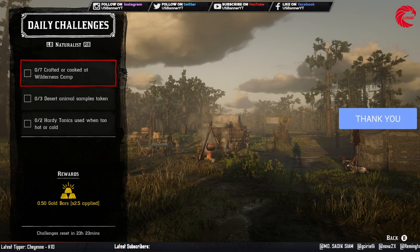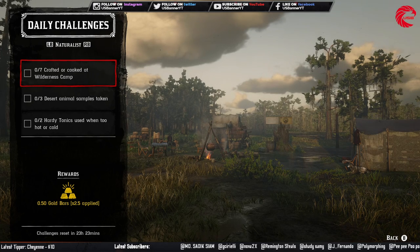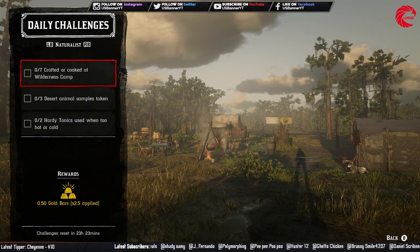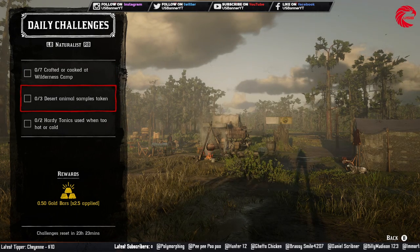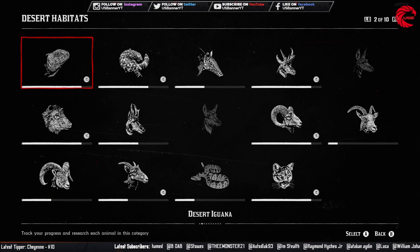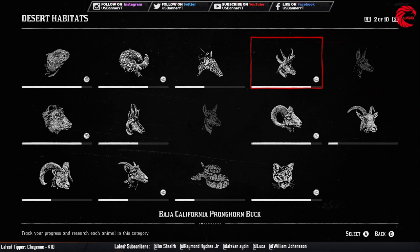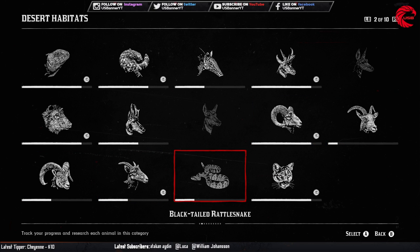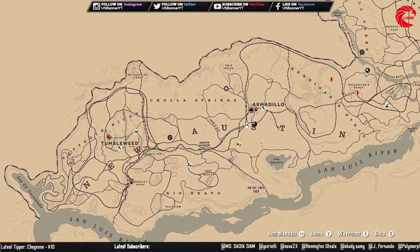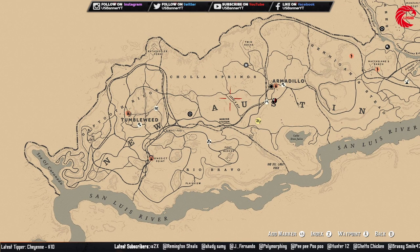For the Naturalist, you have to craft or cook 7 items at a wilderness camp. The wilderness camp can be purchased up to level 10 in the Naturalist role and can be set anywhere on grass beside a road. Cook or craft 7 items there. Then you have to take samples from 3 desert animals — desert animals include the desert iguana, Gila monster, nine-banded armadillo, and horned lizards. Go to New Austin, near Tumbleweed or Armadillo — any animal you find in that area counts as a desert animal, so just take samples from them.